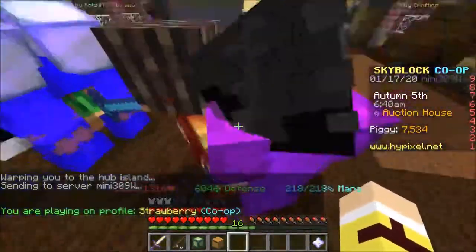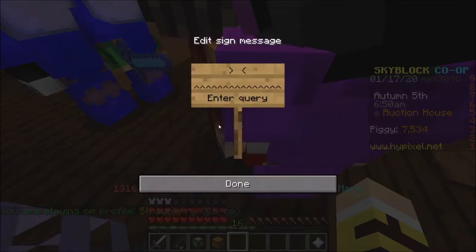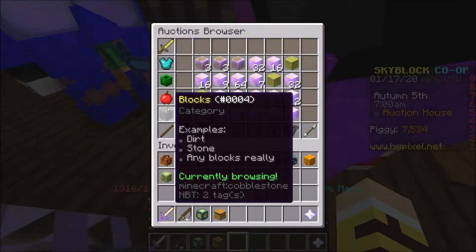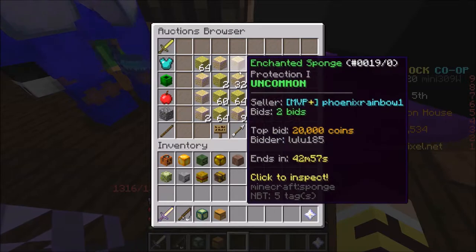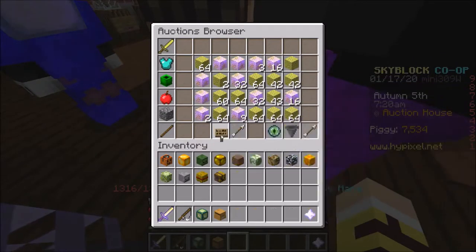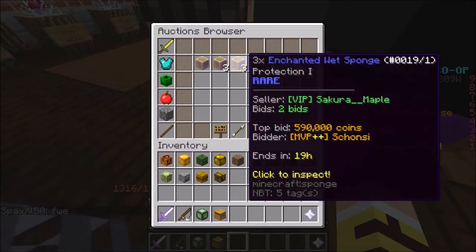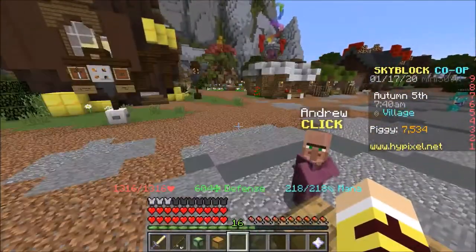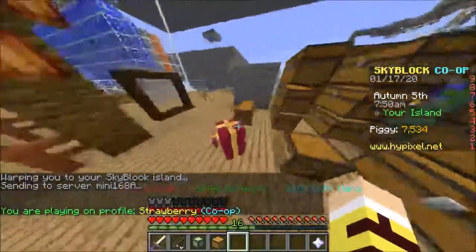Let me check Sponge armor for comparison. The Sponge hat is 7.7 million starting bid - crazy. Enchanted wet sponge is around 400k each, so the helmet would cost around 2.5 million assuming 500k per wet sponge. That's actually not too bad, around the same as the Diver Set pricing-wise.